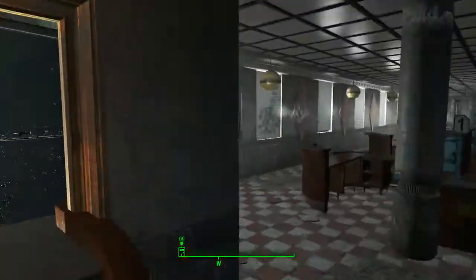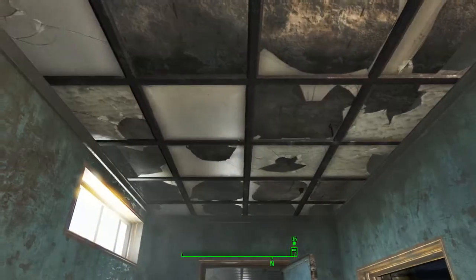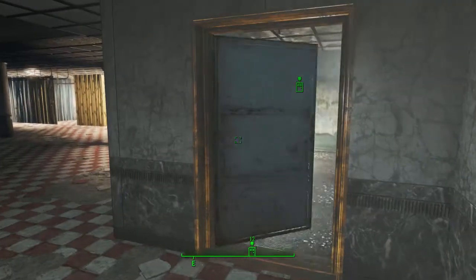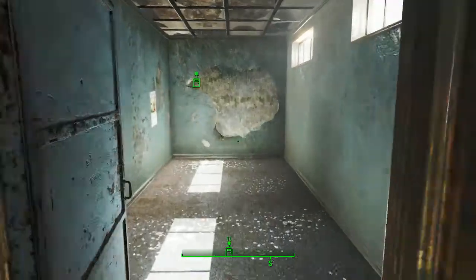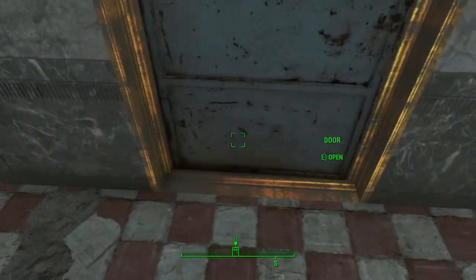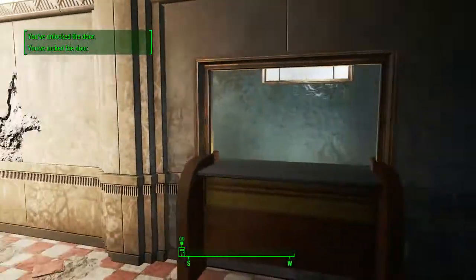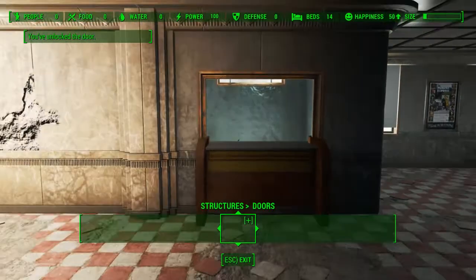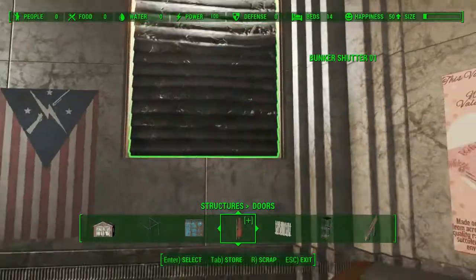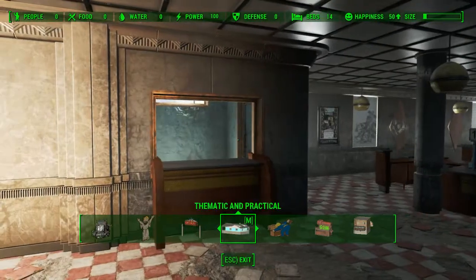I've cleaned out this room here - I'm going to turn this into a storeroom. I'm not actually going to patch the ceiling because this is just a utility space. One thing I did here - I actually put these bunker shutters over the windows so they look like we're really locking this place down, which is exactly what we're doing.